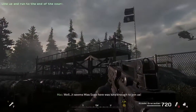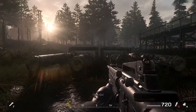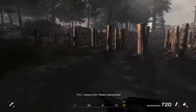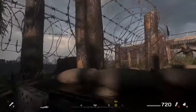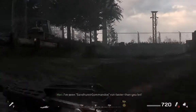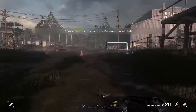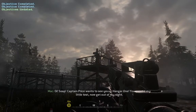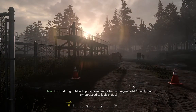Well, it seems Miss Soap here was kind enough to join us. Line up, ladies. Go. This isn't a bloody charity walk. Get your asses in gear. Move. Jump over those obstacles. You crawl like old people's crew. I've seen Sandhurst commandos move faster than you lot. Move, move, move! What's the matter with you? You all want to be RTU? Oi, Soap — Captain Price wants to see you in Hangar 1. You passed my little test. Now get out of my sight. The rest of you bloody bonzes are going to run it again until I'm no longer embarrassed to look at you.